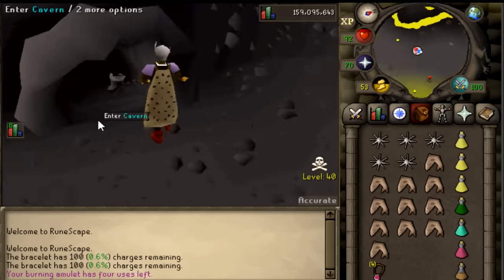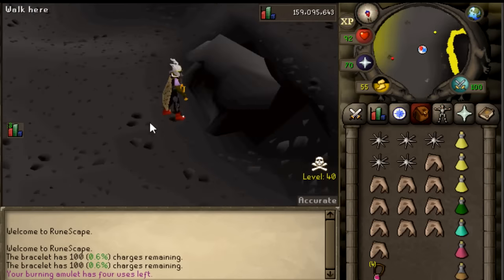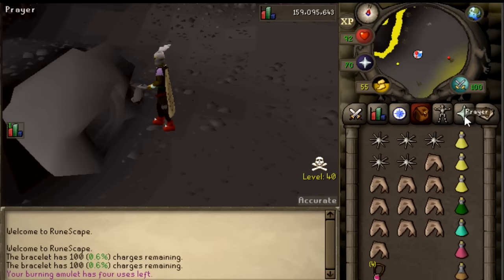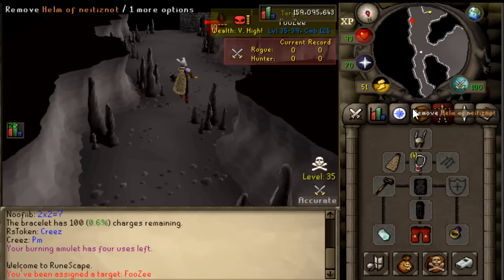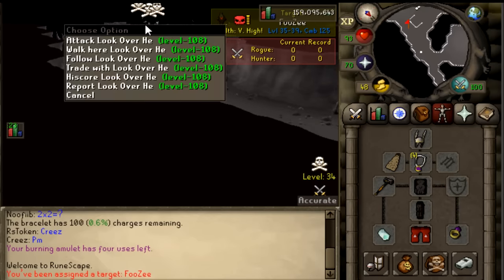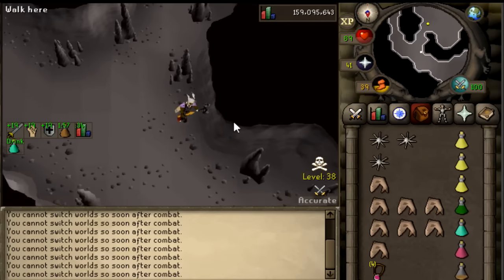When you make it here you're going to see this cavern, go inside and you'll basically be at the revenants. We are in 40 wild - we do have a glory, but if we get teleblocked we'll probably die. We don't have enough food to tank, so we're going to be killing the wyverns very close to the 30-line of the wild so we have the best chance of surviving. I see a team so I'm going to instantly hop.